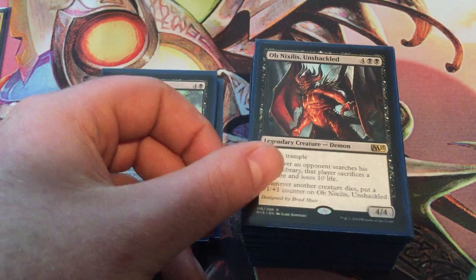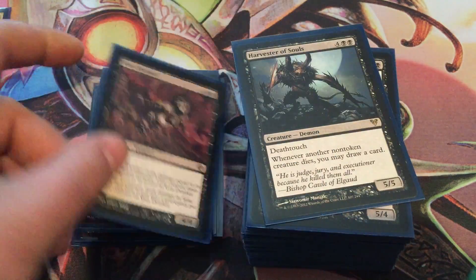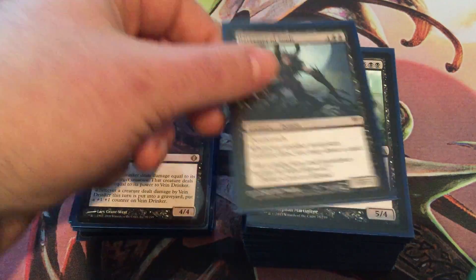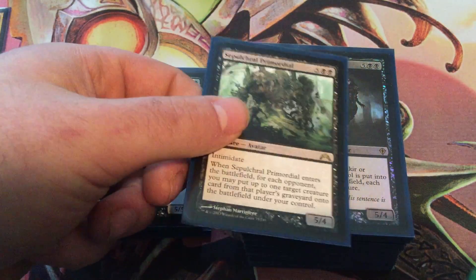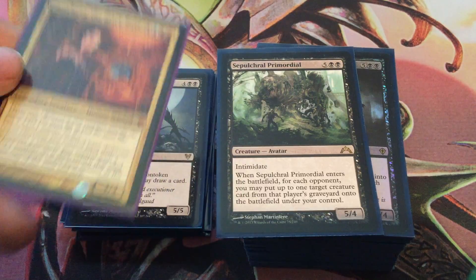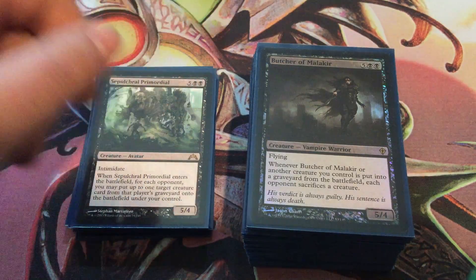Shriek Maul is nice. We've got Obnixilis — he gets plus one counters on his own. Vein Drinker does the same thing and it shoots stuff. Harvester of Souls for more draw power. This guy — the Black Primordial — he steals stuff out of the grave, which is one of the best things to do with Marchesa. You take your opponent's card, you get a plus one, plus one counter on it somehow, and then it's yours. It'll die, and then it'll go on your side of the field at the next end step.